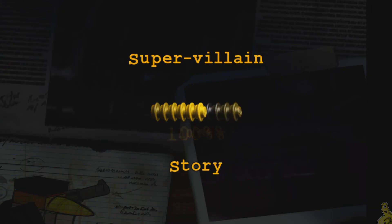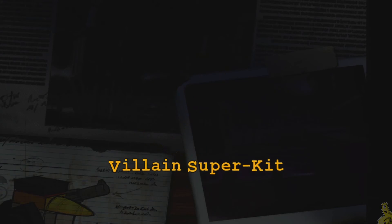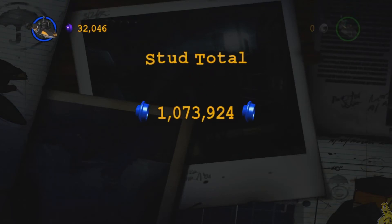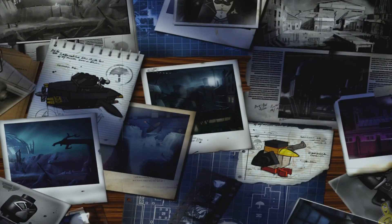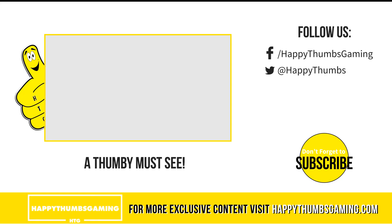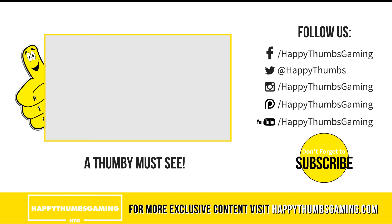We actually hit that supervillain status, and that gives us a villain super kit. It says two of 15 because we did get one other stud requirement — hopefully you guys did as well. We try to avoid those and get them all in free play, but sometimes they're just so low there's nothing you can do. Overall we got over a million studs — feeling good about that. That's going to wrap it up for level 23, Harboring a Grudge. If you enjoyed this, click that like button below and check us out at happythumbsgaming.com. Until next time!